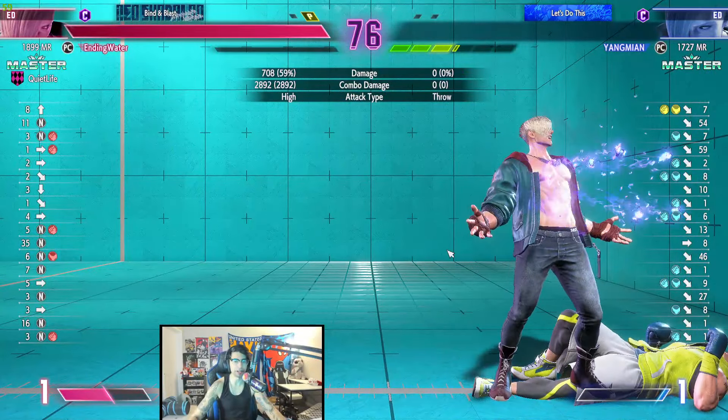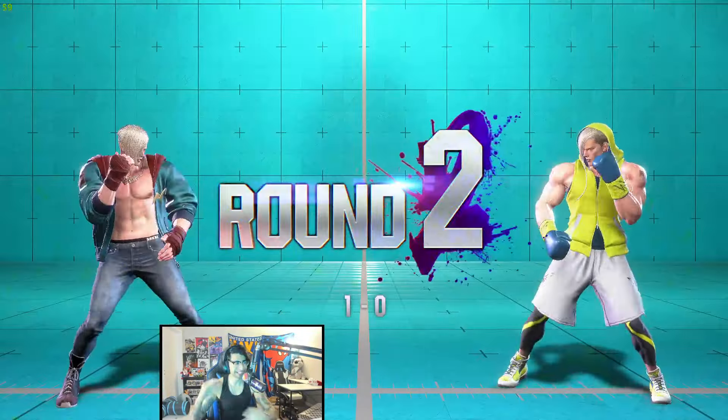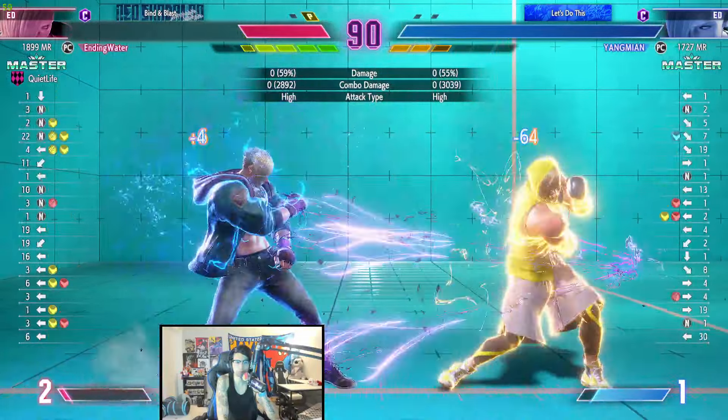He likes to end combos with heavy DP as well. He did crouching medium punch. EndingWalker, you're playing like a gold player — you're playing like a gold player.